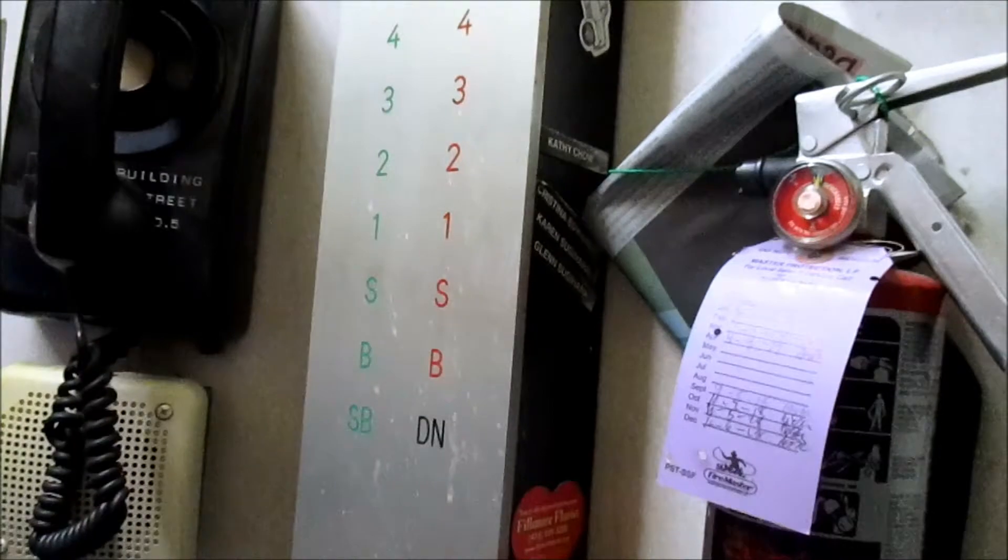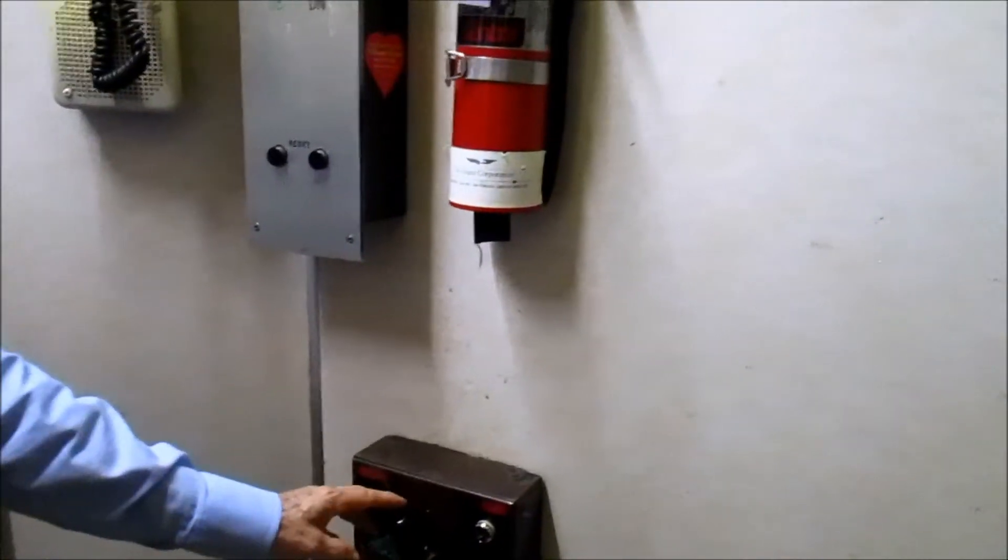This elevator is actually... I see a lot of... Right here, this panel — this is a GAL model. That's the name of the model. GAL. So it's not Otis. No. But that's Otis. Is it? Okay. Where are you guys going? The first floor.